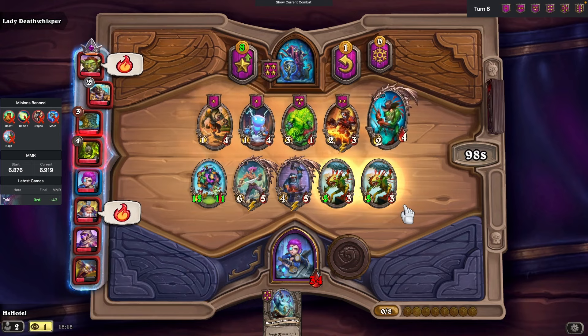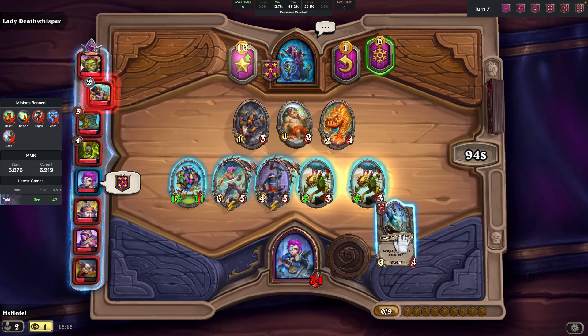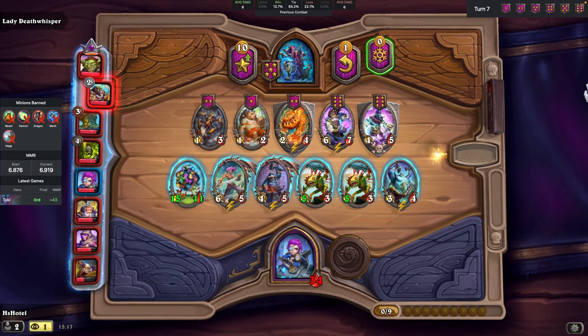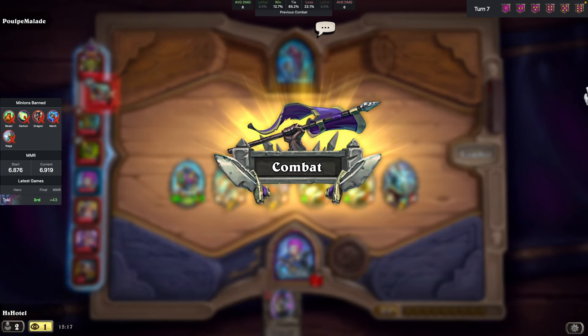Here we are at turn 7. From now on, thanks to the level up we just made, our hero-powered refresh will spawn two level 6 minions. Let's take advantage of Rindle once again to pick up one of the level 6 drops.